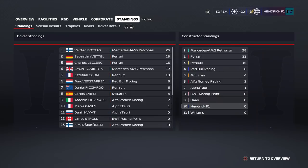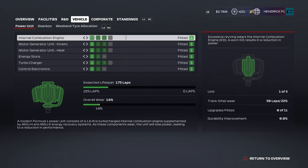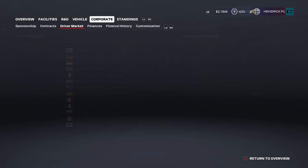Other goals like getting 10 constructor championship points or the fastest lap in the race aren't really possible at the moment. Here are the standings: Bottas, Vettel, Leclerc, Hamilton, and Ocon round out the top five. We are Hendrick F1 — the other change I made off camera based on your suggestions. We'll keep the logo but implement some personal taste, so it's Hendrick F1 with Radman and Schumacher.